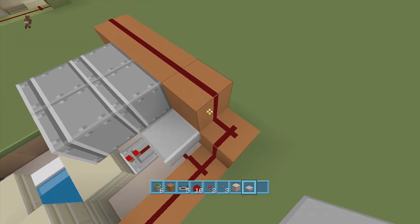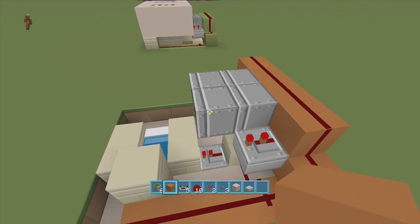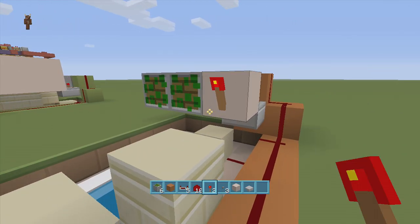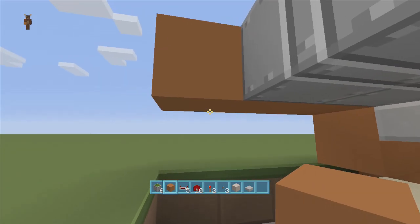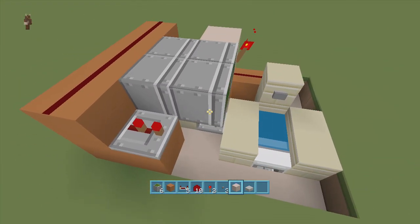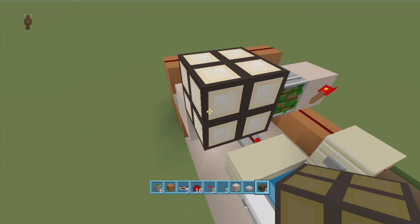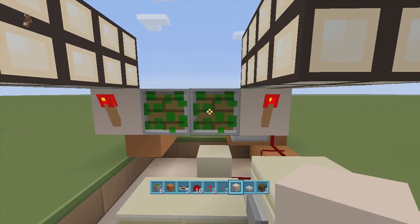Put a slab upside down here so the redstone dust doesn't get cut off. Coming out of this redstone dust, put a repeater going off the slab on two ticks delay with a block in front of it, and then a torch off the block. I recommend using a block of choice here since it will be visible. Do the same on the other side — come down a block and over, put a repeater on two ticks delay with a block of choice and a torch. The lamps are optional, but I like them to light up the area.